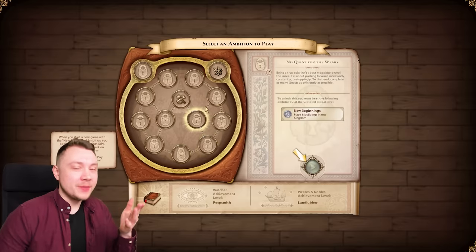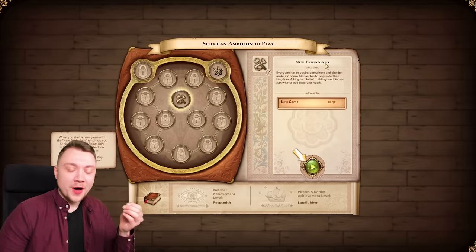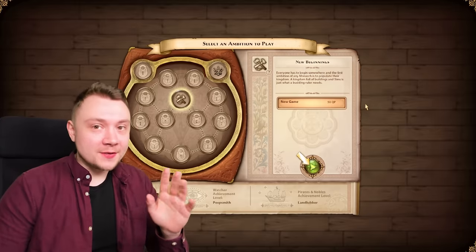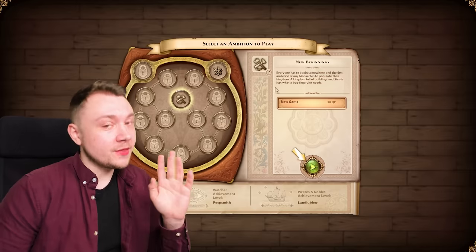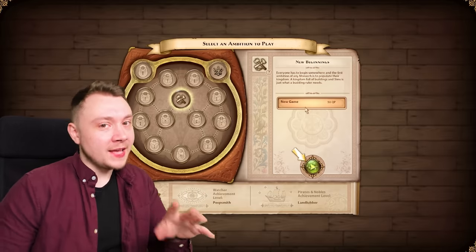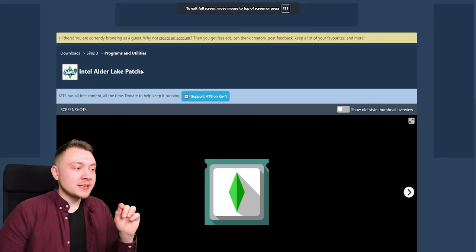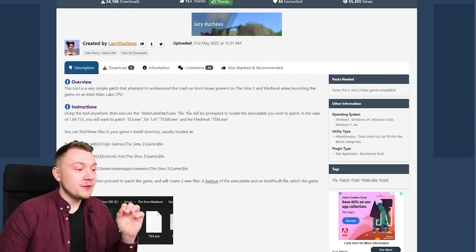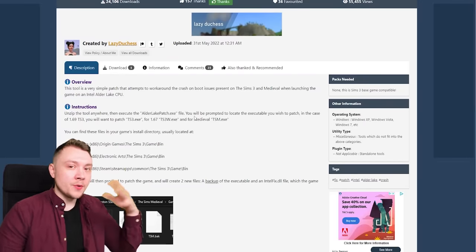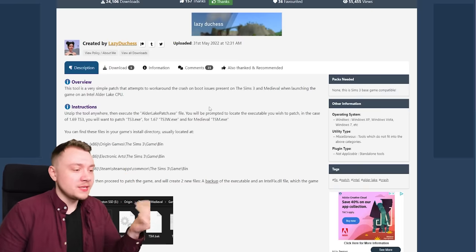You have all of these different things they call ambitions - they're like quests that you can unlock. First we have to do the new beginnings one. If you own The Sims Medieval and it cannot start on your computer - and not just The Sims Medieval but also The Sims 3 - there is a special trick: on Mod The Sims there's something called the Intel Elder Lake patch. Download it, follow the instructions, and it allows The Sims 3 and The Sims Medieval to work if you use a newer PC.